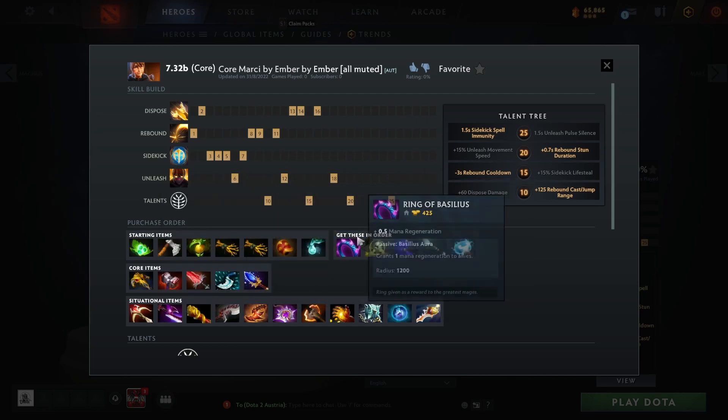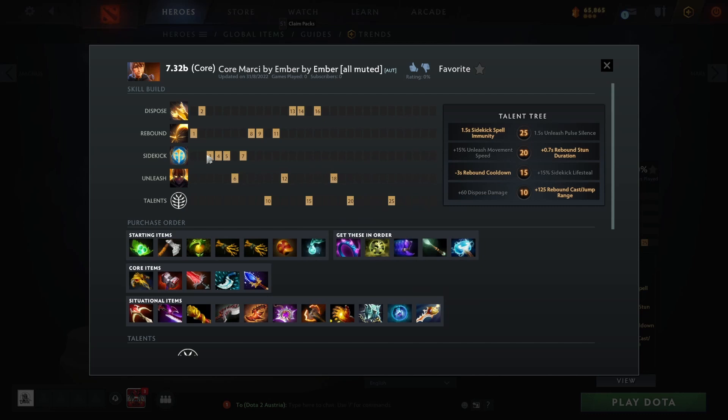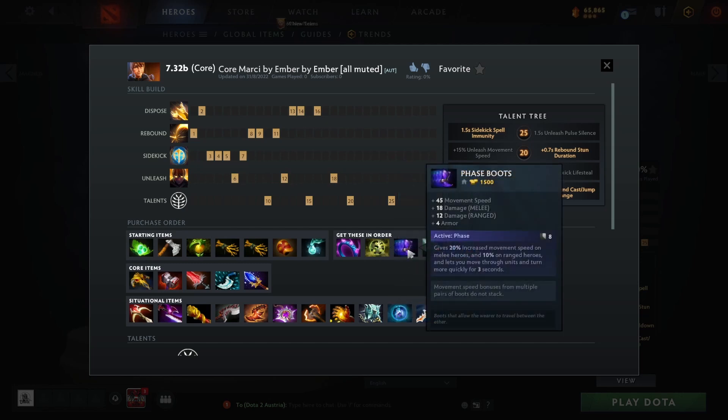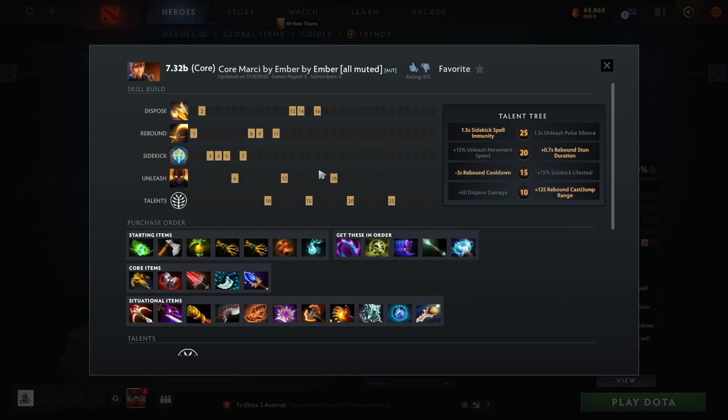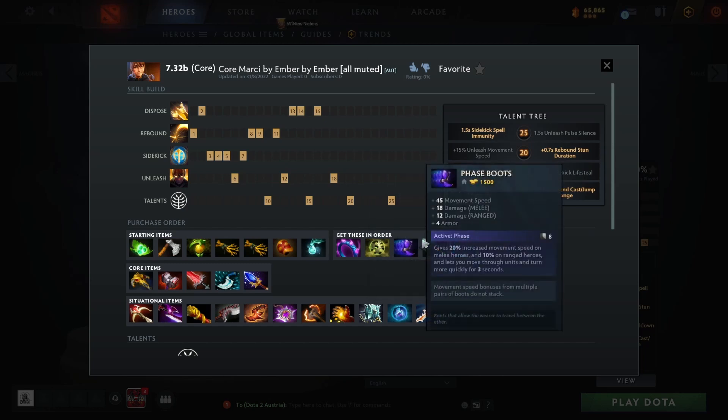If you have these starting items, get these next in order — I've set it up so you can purchase them in order. Get Ring of Basilius if your five isn't buying it, because you absolutely need this. Then get Corrosion, because with Sidekick you and your five hitting the enemy with the slow and armor reduction is insane damage in the lane. Then get Phase Boots for the level six timing.